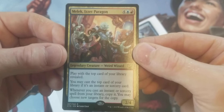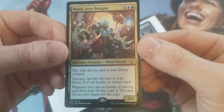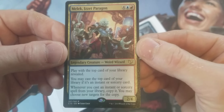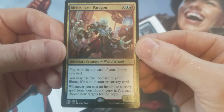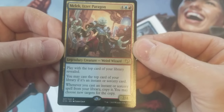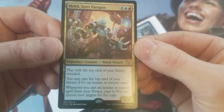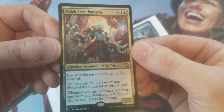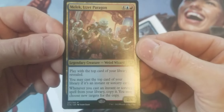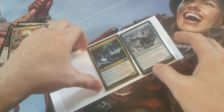Melech — or is it Paragon? I think it's Melech. Six mana, 2/4. Play with the top card of your library revealed. You may cast the top card of your library if it's an instant or sorcery card. And when you cast an instant or sorcery spell from your library, copy it — you may choose new targets for the copy. Pretty nice. I think I was actually going to make it my commander. I don't know if that's a thing, but it seemed like a cool one to play around with.